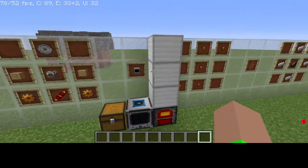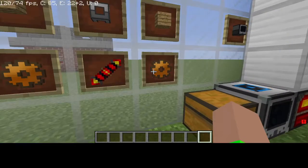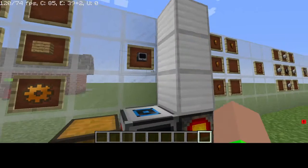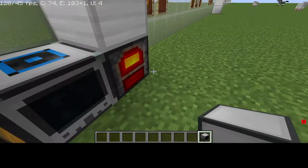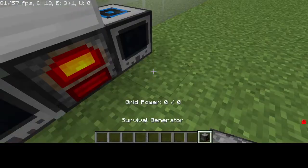Now use the Quite Clear Glass, Tin Gear, and four iron ingots to craft the Machine Frame. Then combine the Redstone Reception Coil, two Copper Gears, one Redstone Reception Coil, two oak planks, one Machine Frame, and one Saw Blade to craft the Sawmill.